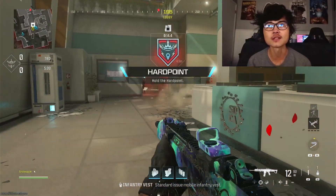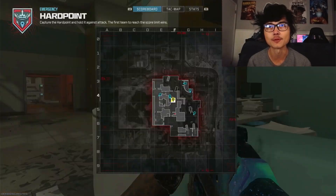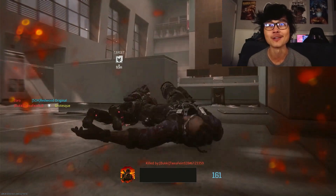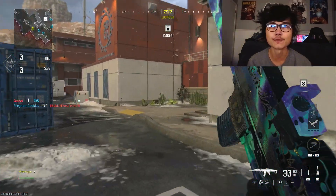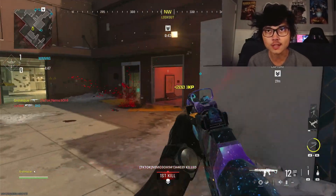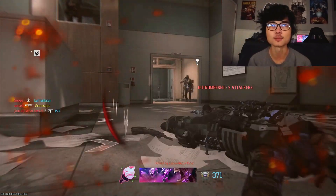Here we are on Emergency — this is essentially your Shipment slash Stash House type map. If you open up the minimap, yeah, this map is ridiculously small. Unlike a lot of those other maps, there is a bit of verticality here. If you go to the center of the map where the hard point is, there's a little window hole up top where you can sit and watch over the hard point.